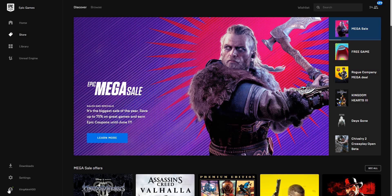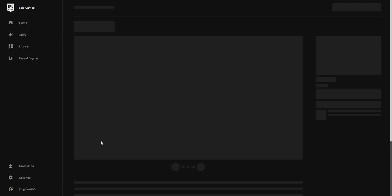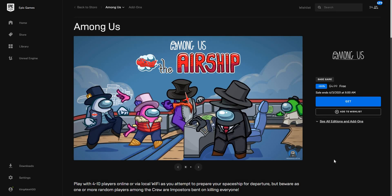If you already have the app — which I have right here — all you have to do is open it up. Among Us should appear as a free game. Click on 'Learn More.' It says the value is open — claim Among Us for free until June 3rd. So instead of paying five bucks, you can now get it for free.